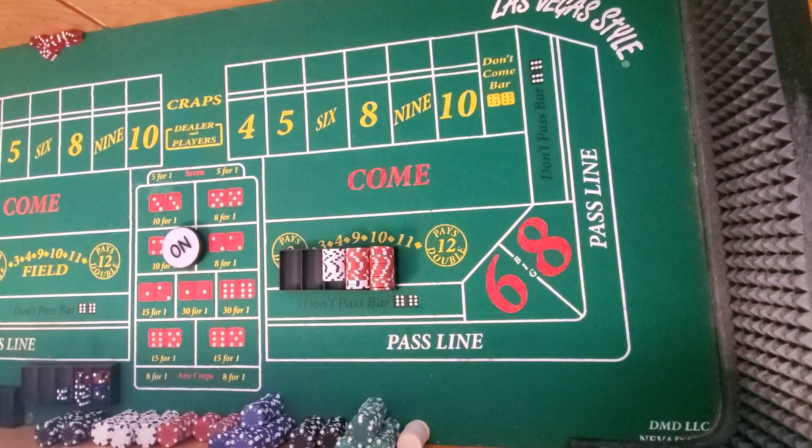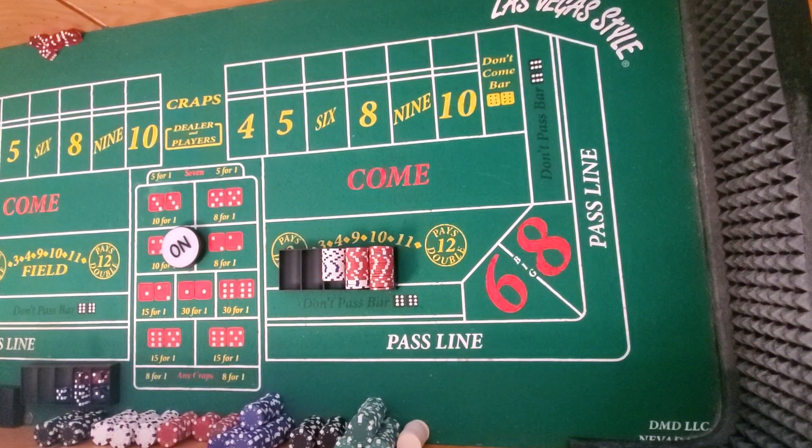Alright guys, this is Jacob from Wedging Me This and Justice. He's going to do the random rolling for me again today. This right here is inspired by Average Guy Craps' little challenge.